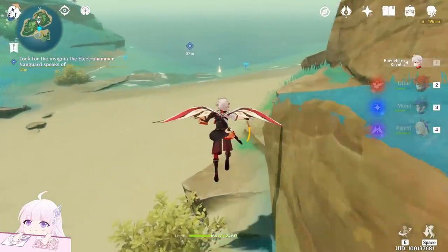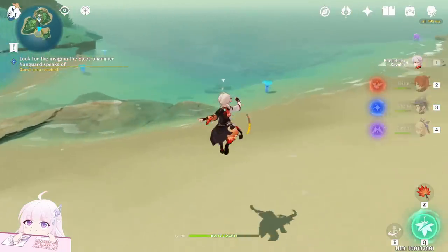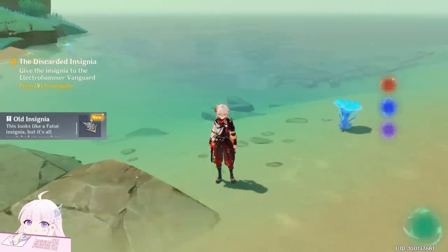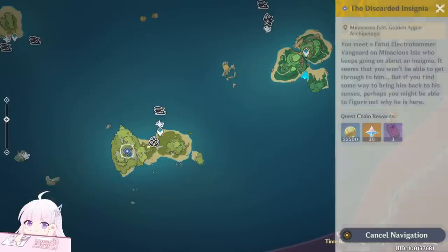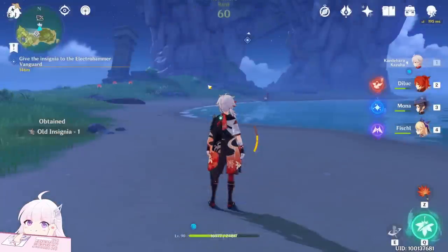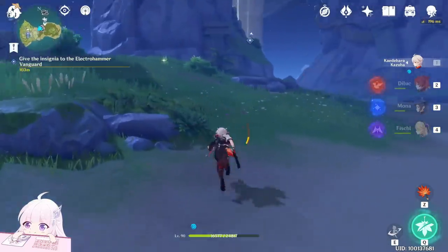You don't need to change the pattern of the island. Near the yellow point you'll get the insignia. Hold the insignia and bring it back to this island.